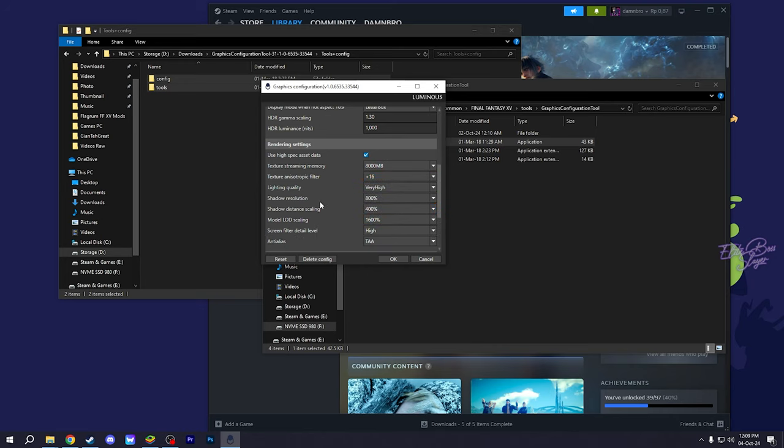In-game you can only set anisotropic filtering up to 8x, but in this tool you can go up to 16x, which is pretty good. Now shadow resolution will be set to the highest.